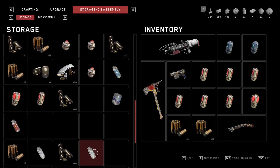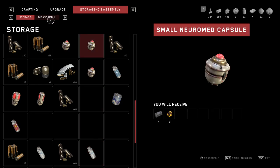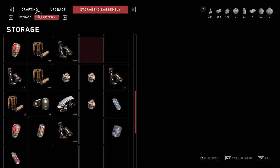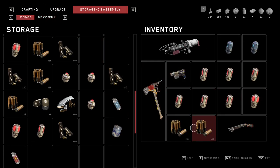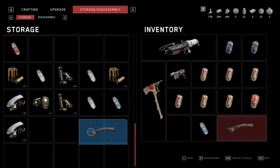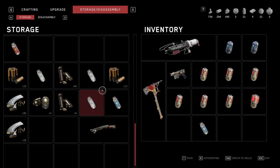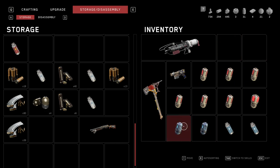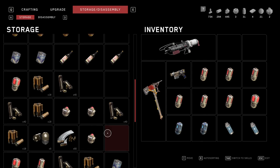I'm just going to check real quick. We do have an electric cartridge, so I'm going to for sure pop that in. I'm going to actually get rid of my trusty shotgun, which could be a mistake.